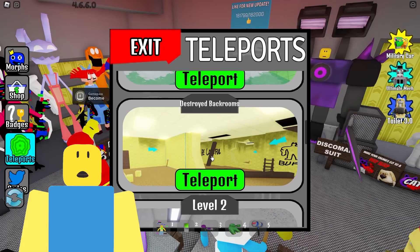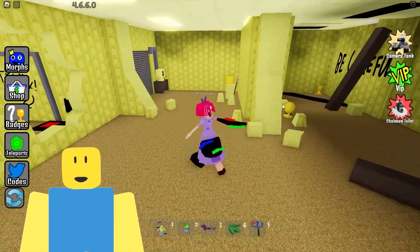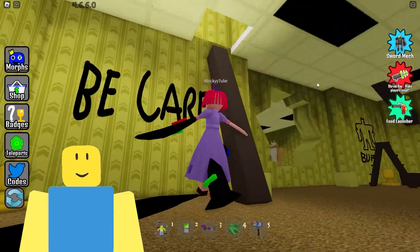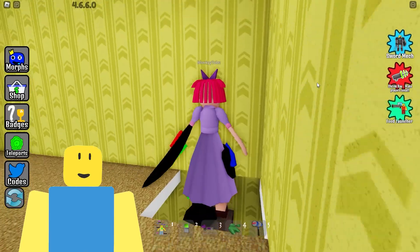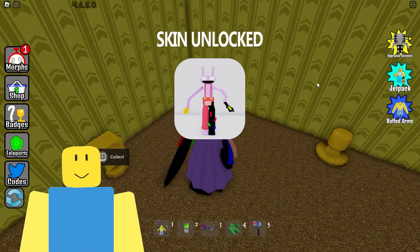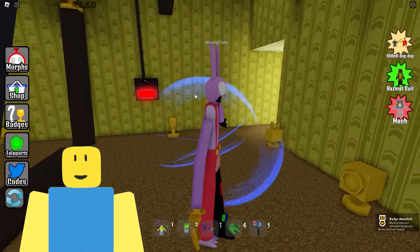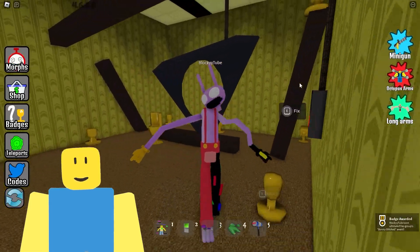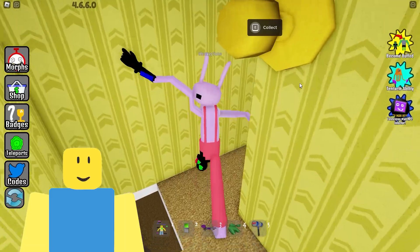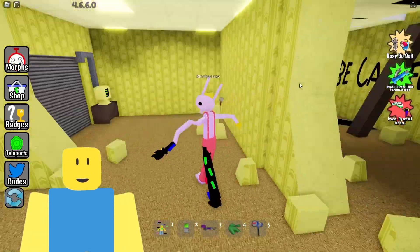Jax is hiding inside the destroyed backrooms — the backrooms that got into a violent fight and got absolutely wrecked! I think he's up here. He should be somewhere around here. Guys, we just officially unlocked Jax! Oh my goodness, that is terrifying! Jax is no longer the happy lovable guy that we once knew — Jax is super evil now!